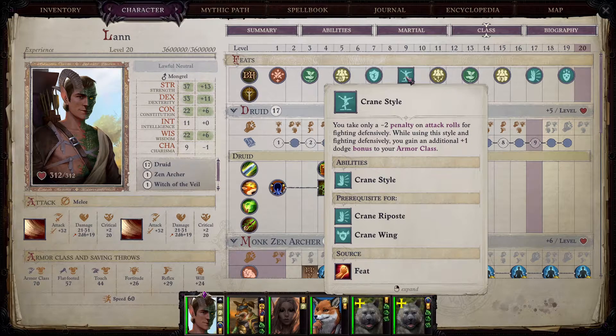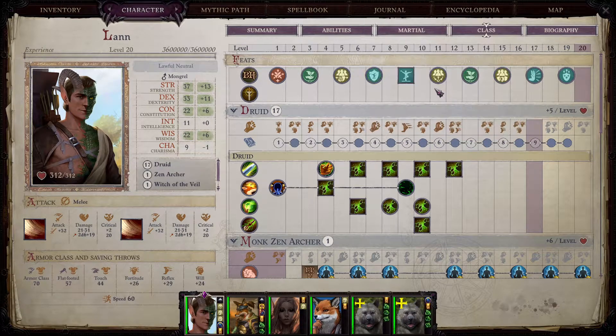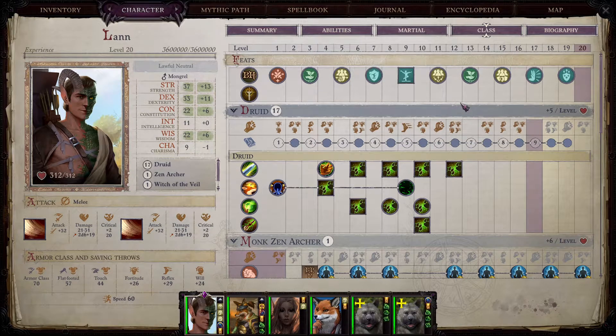You can then take dodge, crane style — thanks to the monk levels — and then crane riposte. With this you're going to get plus eight armor class bonus while fighting defensively for only a minus one penalty on attack. It is incredibly good and it would be a waste not to use it.